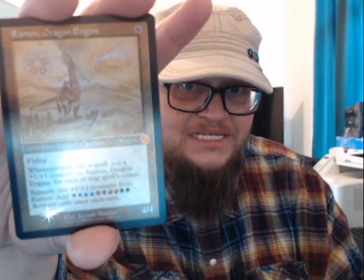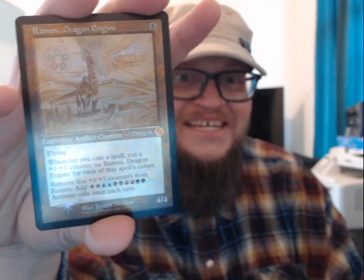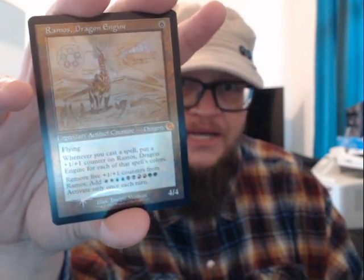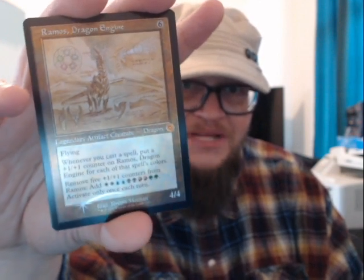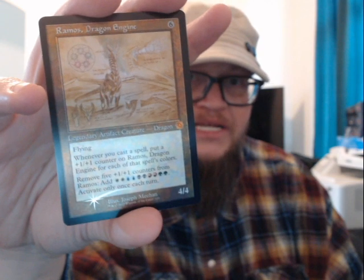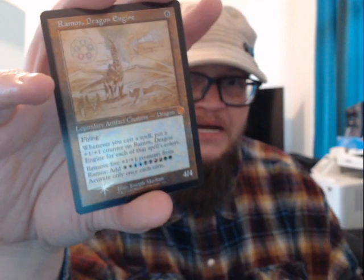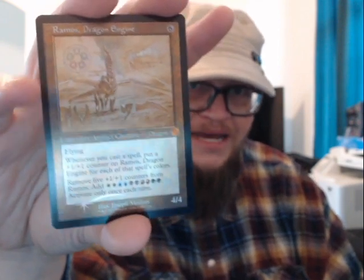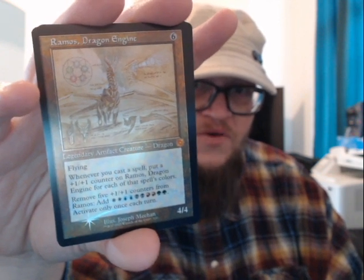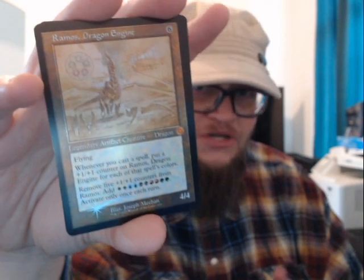I actually have two of these now. Anybody need one? Retro Frame Foil Schematic — Ramos Dragon Engine — and it's holding a decent value. I haven't looked in a little bit, so I don't want to guess, but it was up in the 40-50 range a little while ago. It may have dropped down to the 20-30 range. Ramos Dragon Engine, Foil Retro Frame Schematic — this is the second one I pulled, so if you need one, let me know.